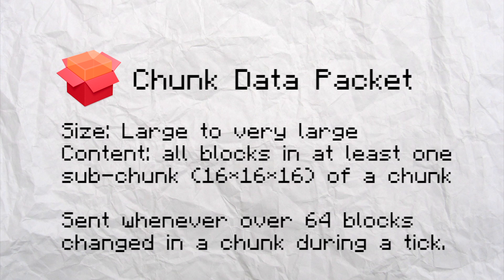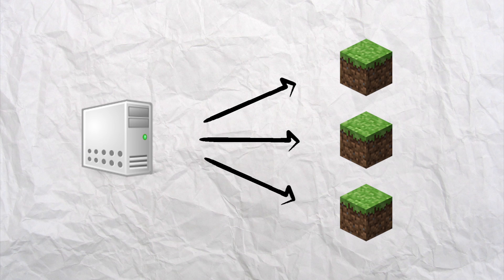Usually these chunk data packets only get sent to you when you join the server. Now imagine the server is sending one or more chunk data packets to every single player on the server, and this 20 times a second. That's exactly what happens when more than 63 command blocks change their data value in the same chunk in the same tick.